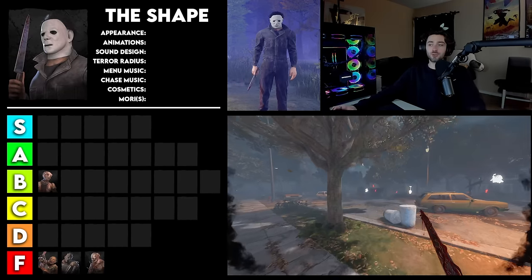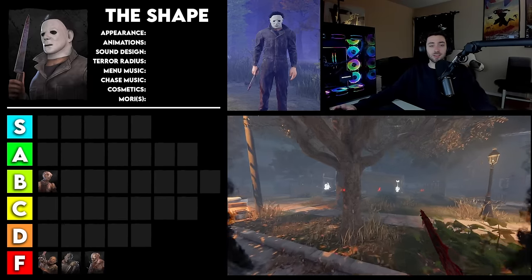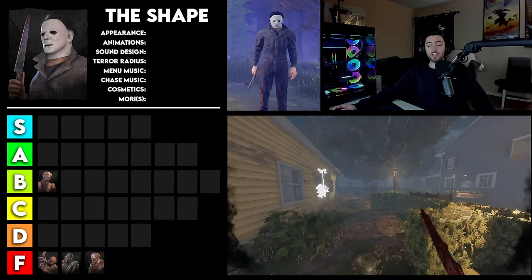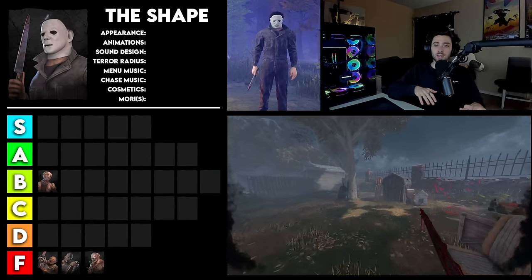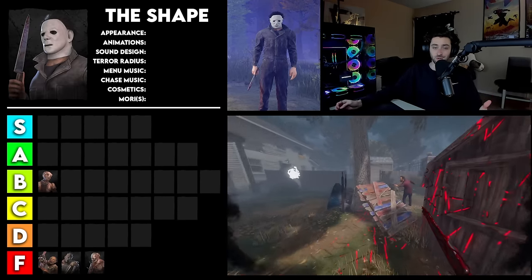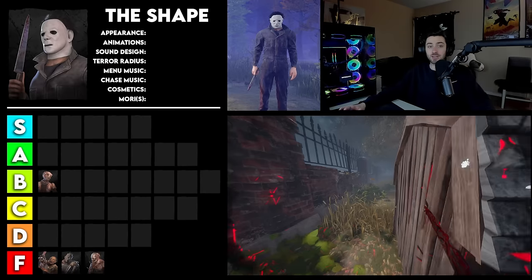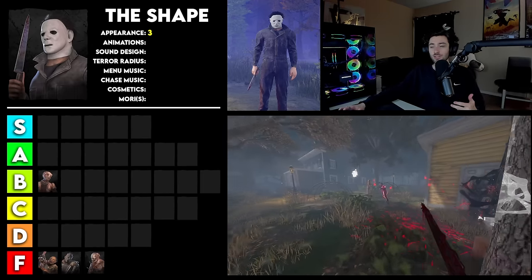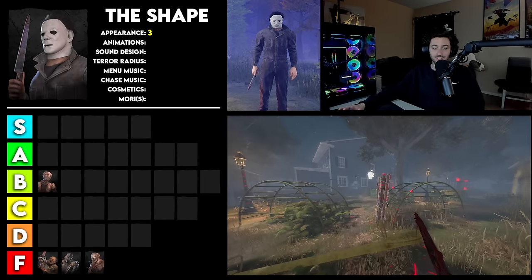Moving on to the Shape. These licensed killers are really hard to rank based on their appearance because they all look great — they all look fantastic in terms of what they look like in the movies or games they're from. So I'm going to try to base them on how well they fit in DBD and how interesting they look for the overall vibe of DBD. Obviously we're going to have a lot of disagreements on this. For Myers, he is super basic, but I do think he fits in DBD really well, so I kind of average it out to a score of 3. I think the expressionless mask works very well, but he is wearing just kind of a jumpsuit and the mask and that's about it. For animations, I have to give this a 1 — he probably has some of the most basic animations in the entire game.